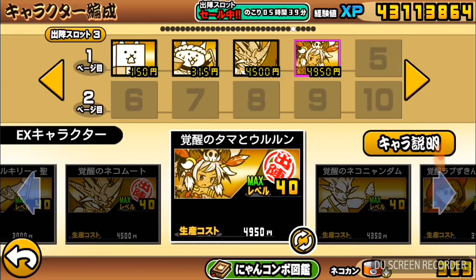Also I want to say that the health and attack power stats I'm about to tell you are going to be at level 30. So if you have the cat and it's below or above level 30, then the health and attack power may be slightly different. But either way, let's get straight into the review.